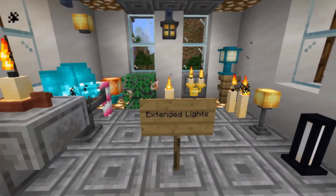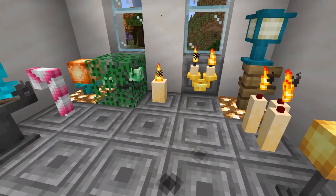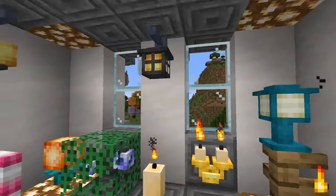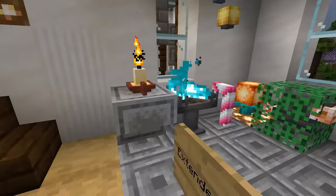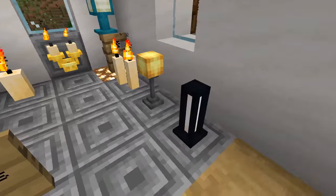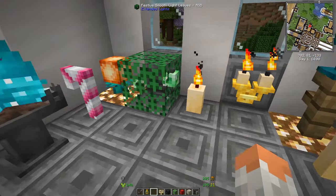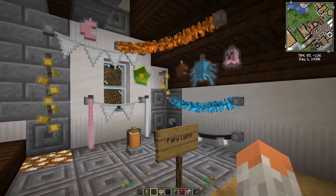Next up we have Extended Lights, which offers new light sources. You have candles — I know candles will be included in an upcoming update — but here you get variations like candles mounted on the wall, lanterns that can be mounted on the wall, a new fire source I think called petroleum, and glowing balls for leaves.